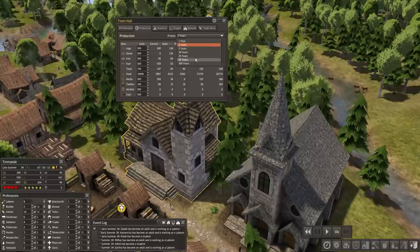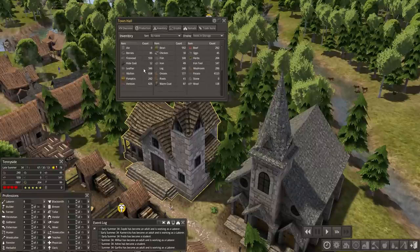You can display one year, two years, or 25 years to see how much you've produced over time. Going back to one-year inventory, you can see amounts of ale, berries, firewood, hide coats, leather, mutton, pumpkins, venison — everything listed here. We have 87 warm coats, which is great since we have about 90 people living here. You can also see items in storage, items in trading post, and items in homes.